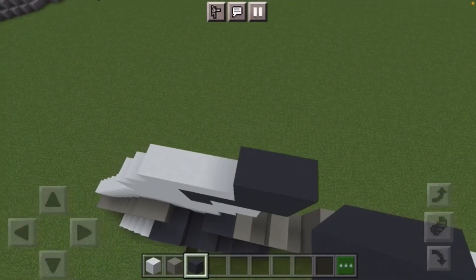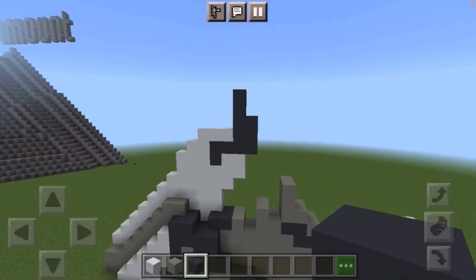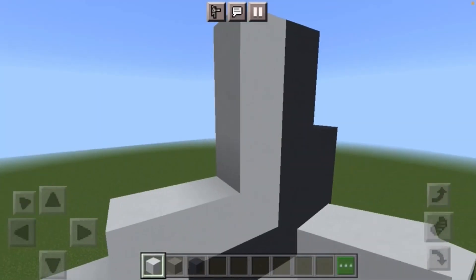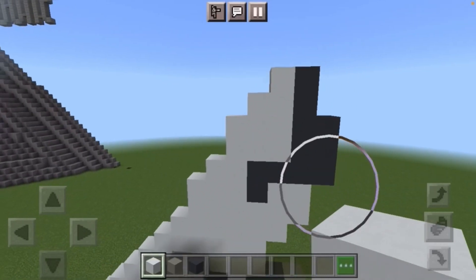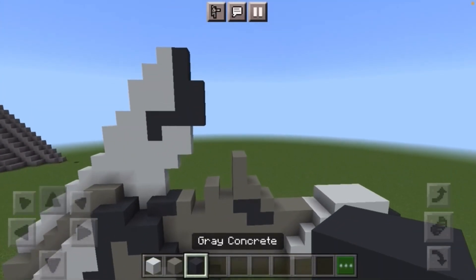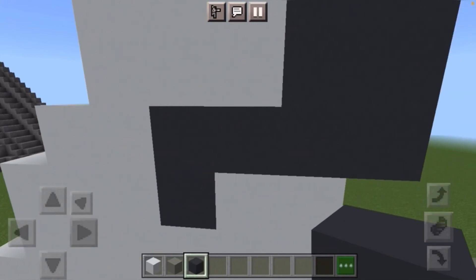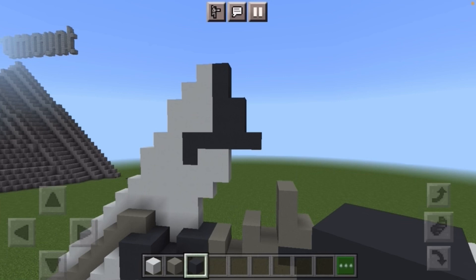On top of the dark gray concrete put two dark gray concrete, and on the left side put two dark gray concrete going up, then beside it put white concrete going up like so. From there put two white concrete then one white concrete just like so. Next take gray concrete and simply extend this little row of gray concrete out by one block like so.